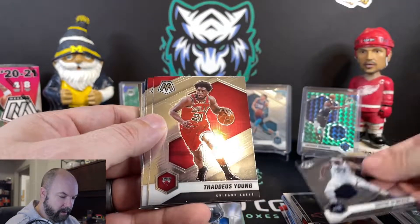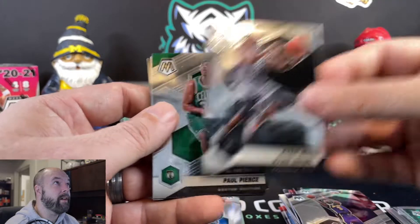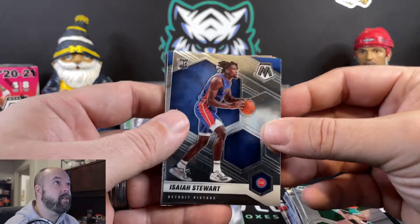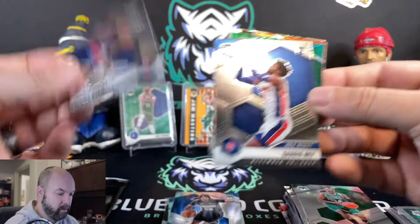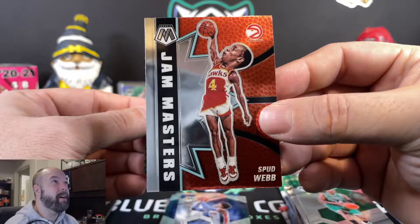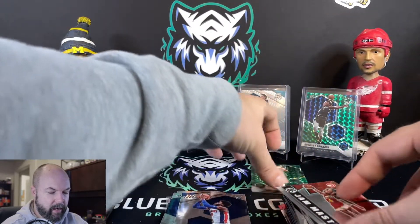We've got Royce O'Neal, Thaddeus Young, Nikola Grusevic, Brandon Ingram, Anthony Davis, Kyrie Irving, Paul Pierce. For the most part the cards have looked pretty good — Paul's got a little bit of a surface scratch right there, and a little bit of a print line right there by the ball. Isaiah Stewart, Sadiq Bey. We've got Jaylen Brown in the green prism — Spud Webb Jam Masters, short man with the big head — and Jaylen Brown Elevate, just the normal parallel. Not too bad.